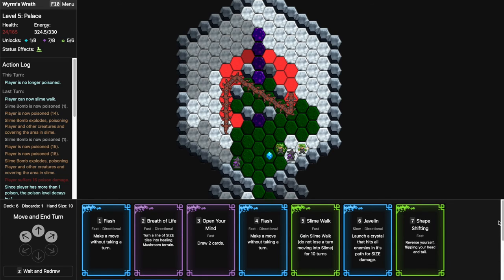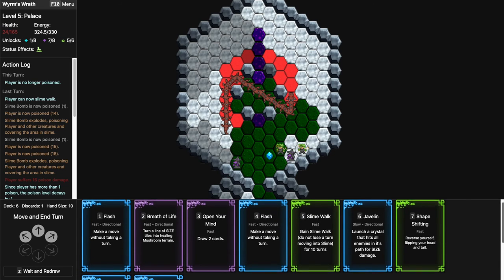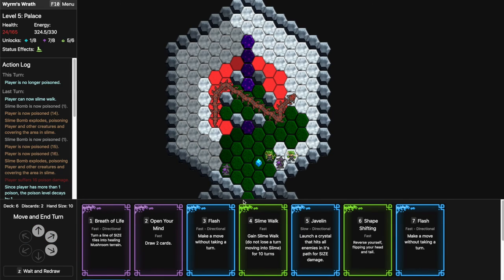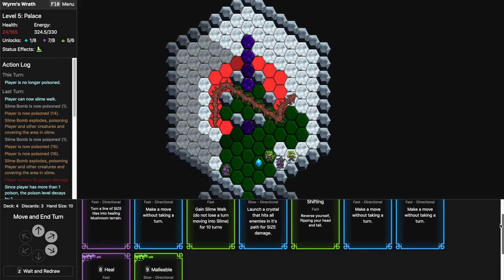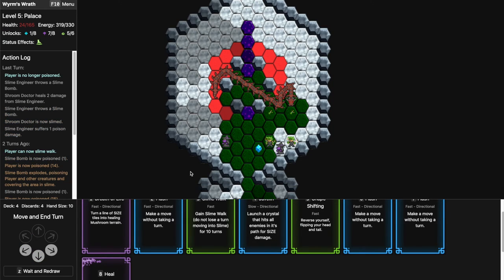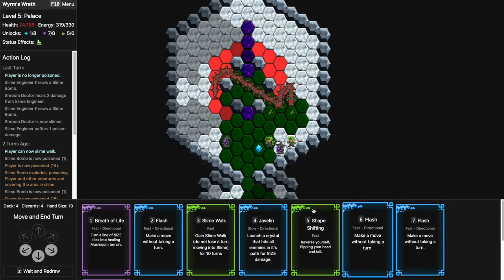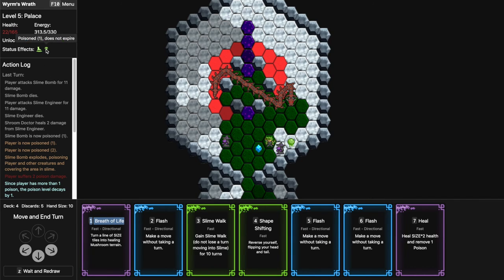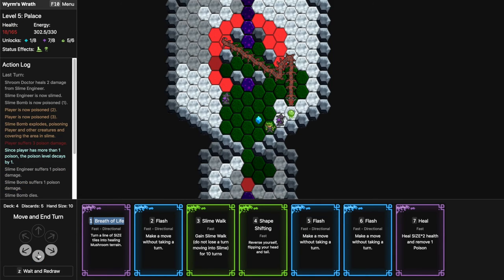I could Shape Shift and Charge if I have a Charge — I do not. I don't have a Malleable either but I do have a lot of Flashes. Flash this way, then Open My Mind — I found a Malleable, I can turn this way. Javelin into this, Charge — never mind, I don't have a Charge and probably Javelin. We have poisons but very briefly. 18 HP.